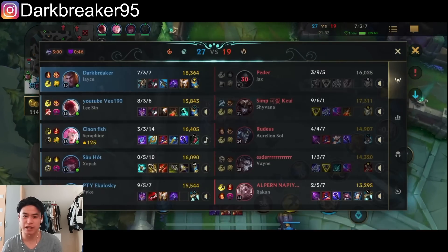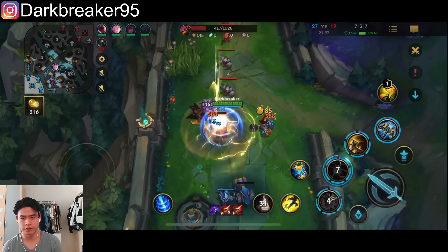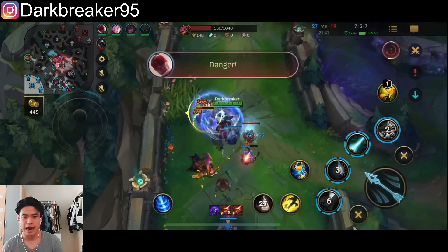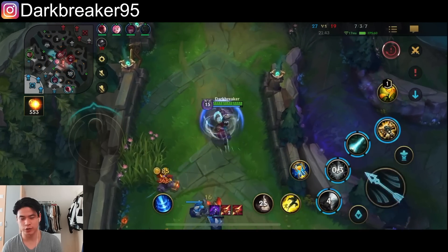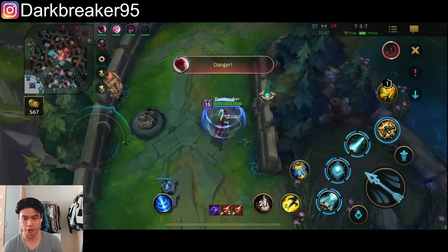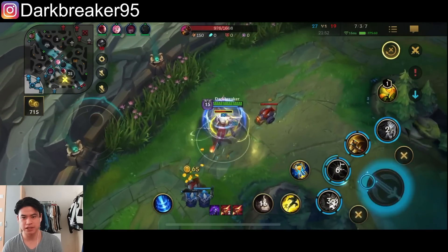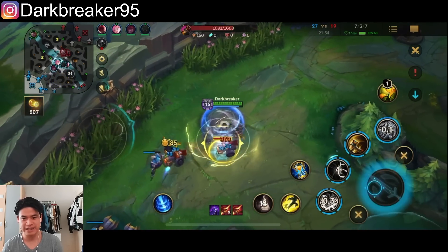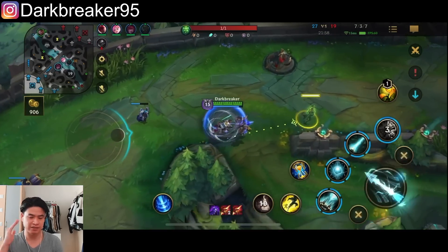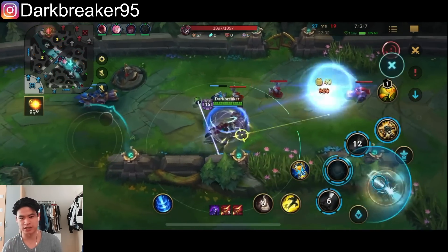You guys can tell this game is not exciting — it's a pretty close game, going back and forth. We're starting to get to a point where if you don't have Manamune, you're kind of falling off with the damage. Because with Manamune your poking damage is cracked. With this build, around mid-to-late game it's very good, but the moment you get into full late game, that's when Jayce is kind of falling off.